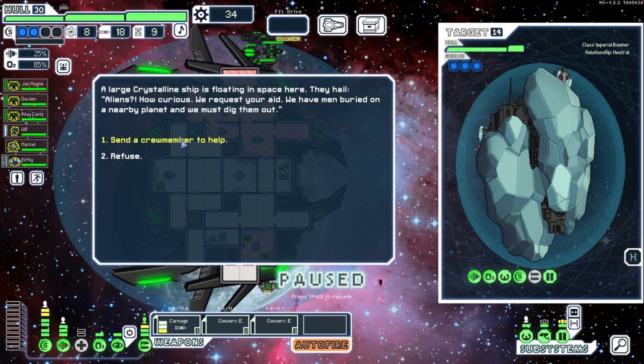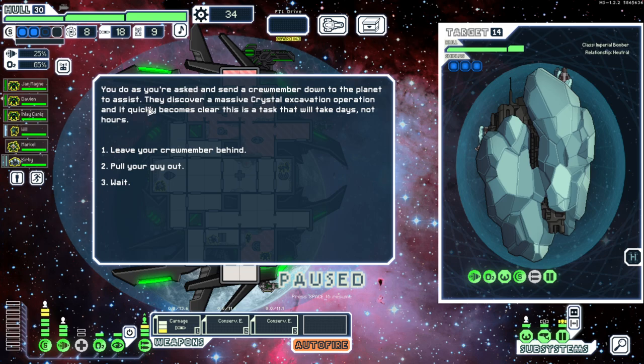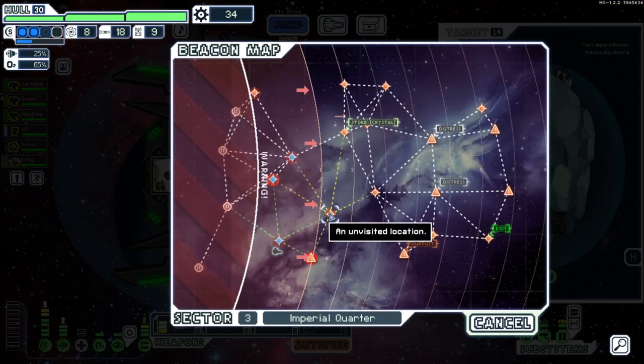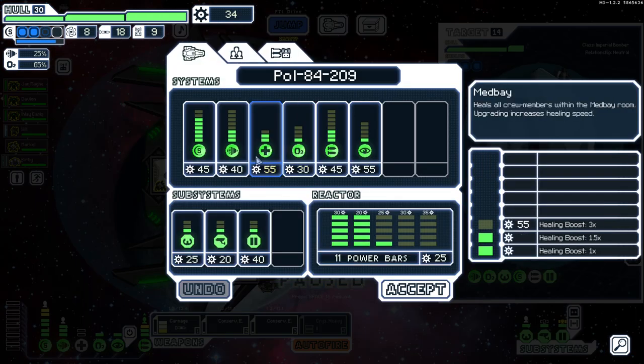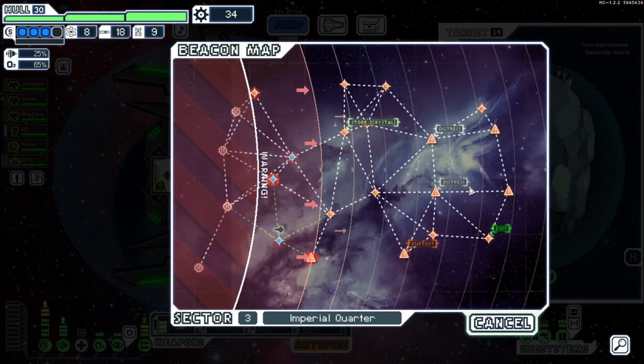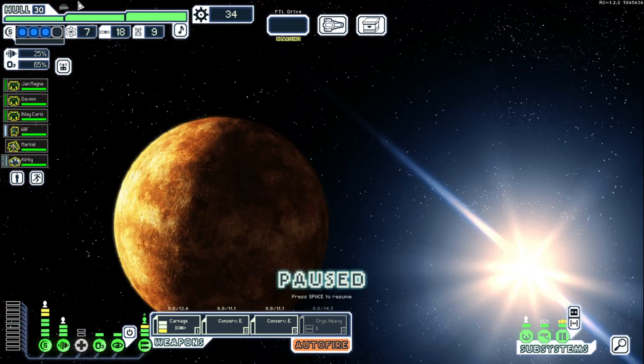We've got a lot of distress beacons — one through eight — okay we're gonna have to skip the outpost but let's get more money going. Aliens — how curious. They request our aid: men buried on a nearby planet, they need to dig them out. I've never seen this event before. It says this will take days not hours. We'll wait one more cycle — okay we got a Crystal Heavy Mark 2! Shield-piercing large crystal — I could get behind this. Was it worth it? I don't know, but oh well.